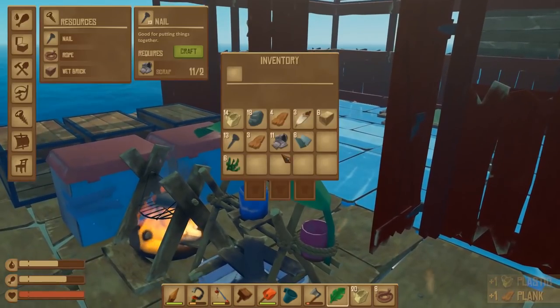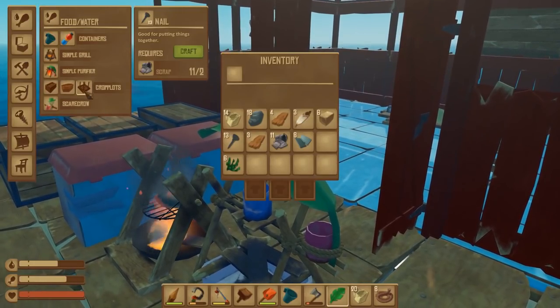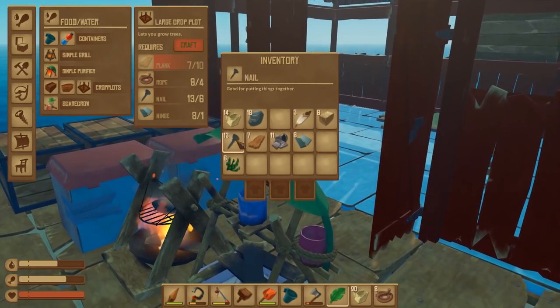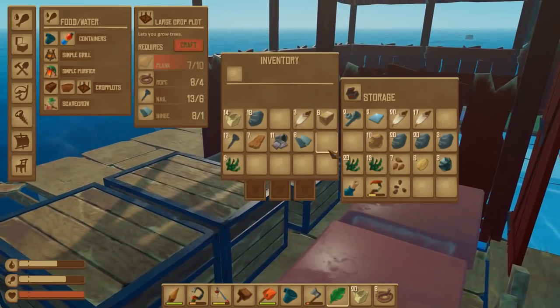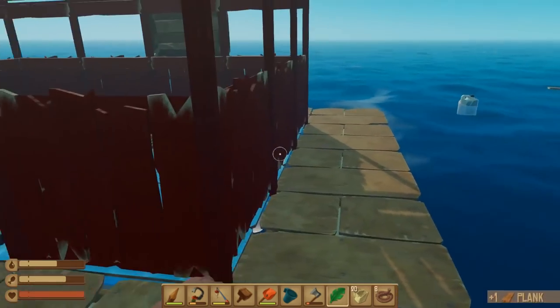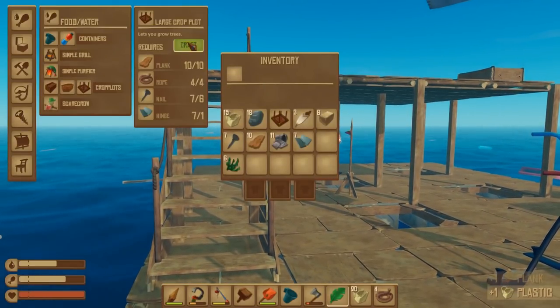So let's take these dry bricks. I was going to do the plot first — let me do the plot first. I've got seven planks, I just need a few more. There we go, quite a lot of everything these days — I've been collecting. Now I should be able to make my big old plot. There we go.